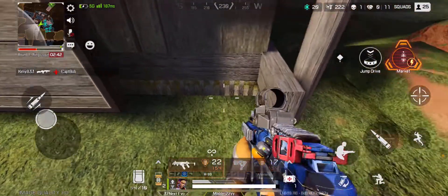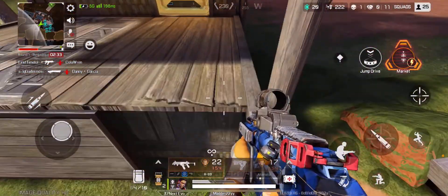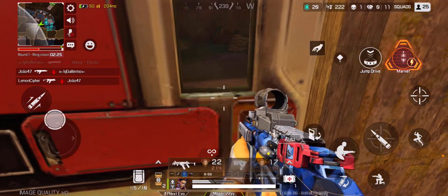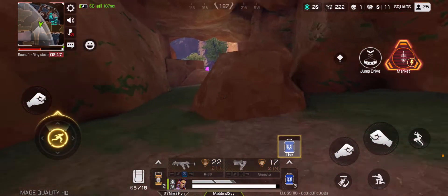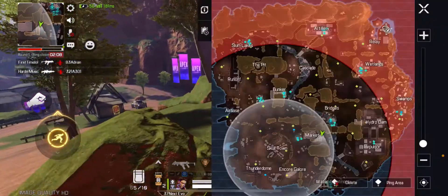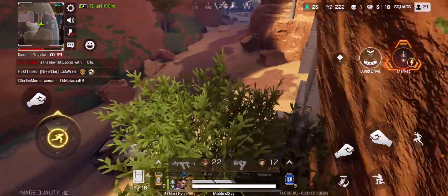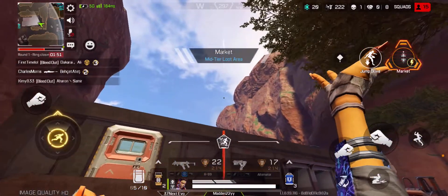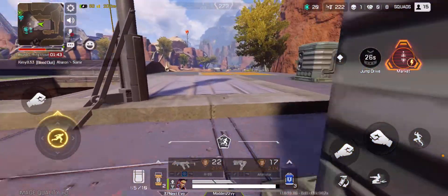I have no teammates because they all died. Eventually you'll be able to do this — you crouch down and pop up here. My next favorite one will be next to Market, it is a good glitch, so we'll pop over there. Hopefully I don't die. You're going to use your jump drive — it is a key part of this glitch. You must use the jump drive or it will not work, and you can only do it with Loba.